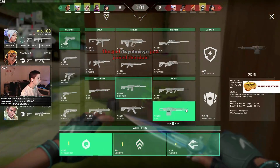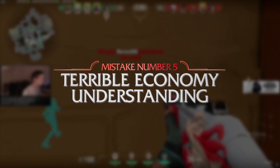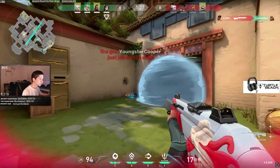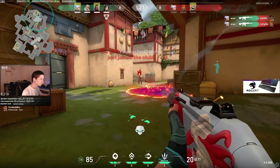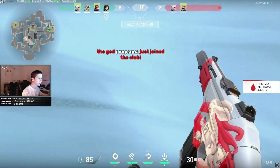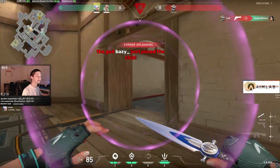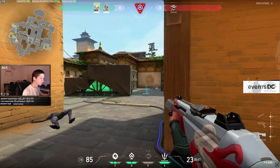Moving on to the fifth and final noob mistake: terrible economy understanding. You need to be buying when your team buys and saving when your team saves. Every team member wants to be on a similar playing field — you don't want some members with great guns and others with pistols, because that makes it far less likely you'll win the round. Think about what the enemy can afford and don't buy if you'll be at a huge disadvantage. If you're buying Sheriffs up against Vandals, they have a huge advantage, especially at long range — you're setting yourself up for failure, so save until you can be on a more even playing field.